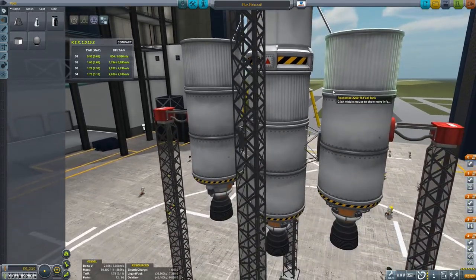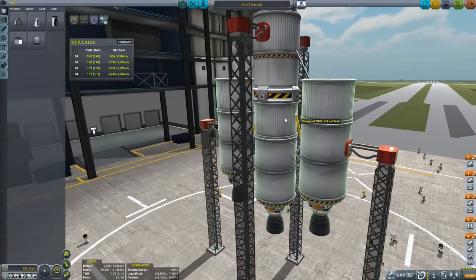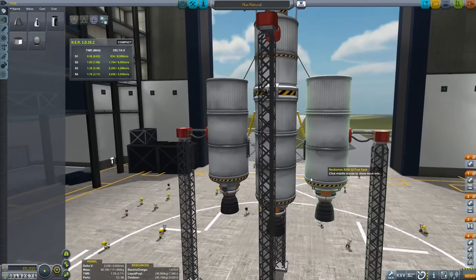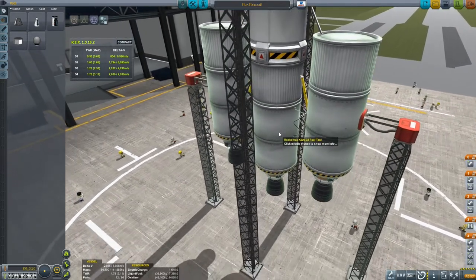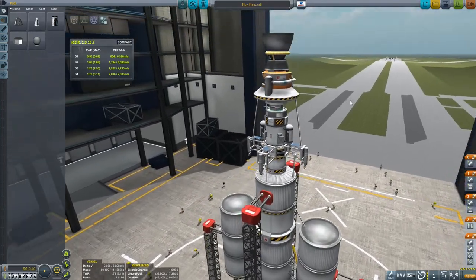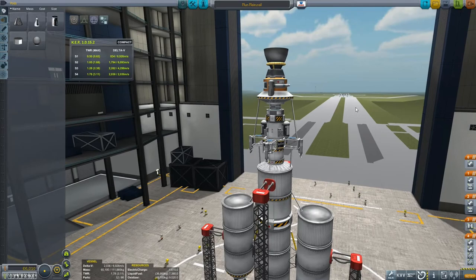The launch stage itself is a pretty standard asparagus stage section — we have the main central core with the skipper liquid engines on the bottom and then two asparagus outer tanks. That's going to be our launch section, and the launch itself should be relatively straightforward. We will use a KOS script to do that, which we've seen once before, so let's get ourselves on the way to the Mun.